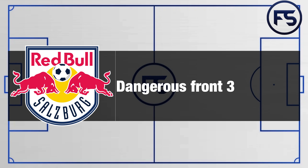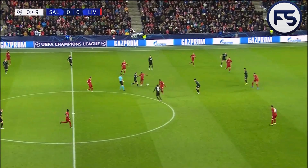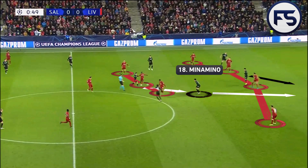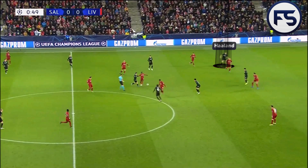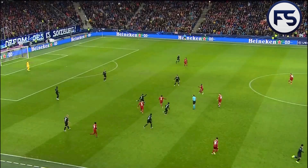Finally we're going to take a quick look at the front three, so dangerous — all three of them. Minamino leaving the front of the diamond, and Hee-chan up front with Haaland. All three were so dangerous during the game: Haaland and Hee-chan would try to get in behind the Liverpool defence in between the centre-back and full-back, and Minamino would try to get in behind Henderson and cause all sorts of problems. Here we can see Minamino picking up a position in between the Liverpool defence and midfield; the ball comes through, he turns and looks to play passes in behind to Haaland or Hee-chan. It's also worth pointing out Haaland's positioning on the shoulder of the defence, preventing Lovren from seeing him and creating opportunities to receive the ball behind the Liverpool defence.